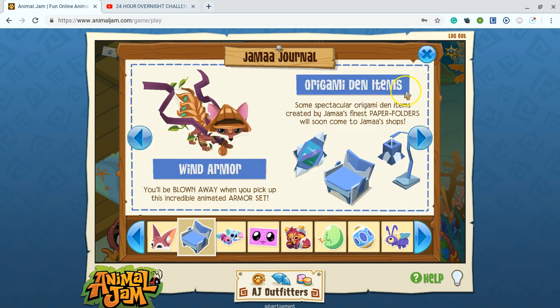Okay, I'll make another video showing them — they are so cute. I might even make that my main animal. Origami den items: some of the spectacular origami den items created by Jamaa's finest paper folders will come to Jamaa's shops. It's raining! Anyway, the animated armor set — you will be blown away when you pick up the incredible animated armor set. That'll be so cute.